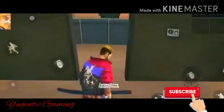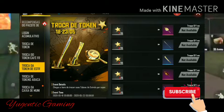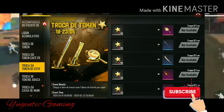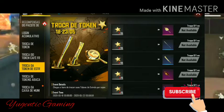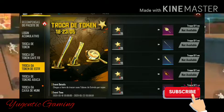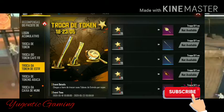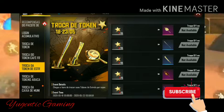Hey guys, our first event is new upcoming melee skins. We can see a baseball bat, padding, and pan skin. I have told you about this in the previous video — the pan skin can be seen in the top-up event, and the baseball and pan skin will be available in a token exchange.